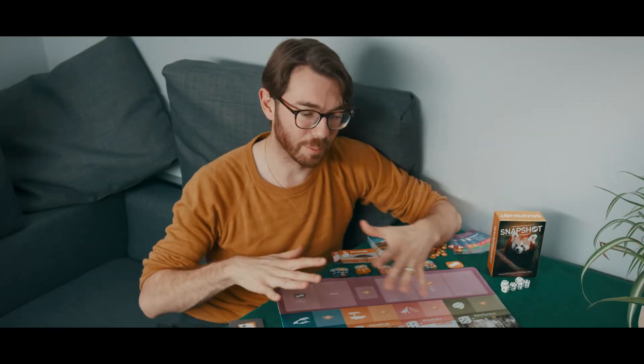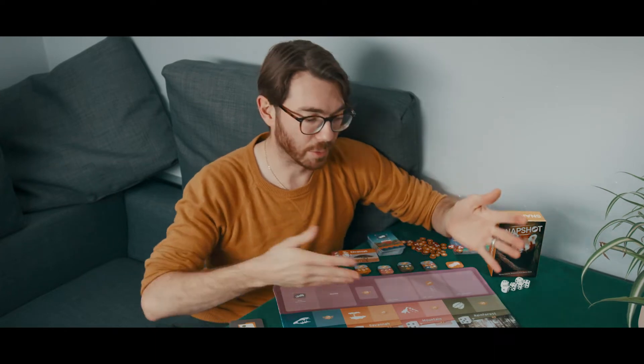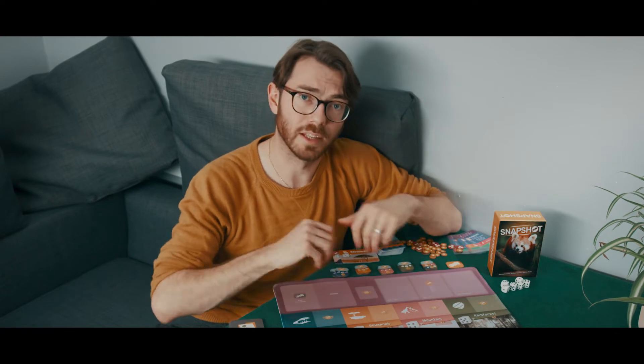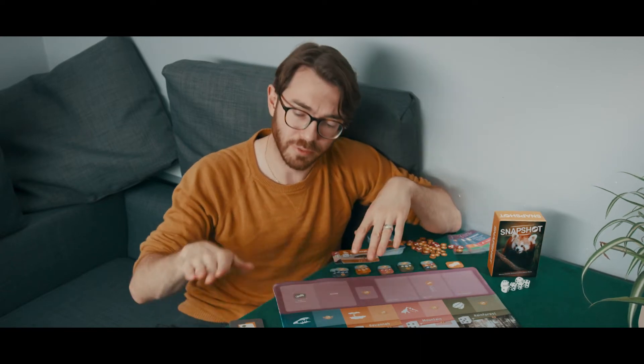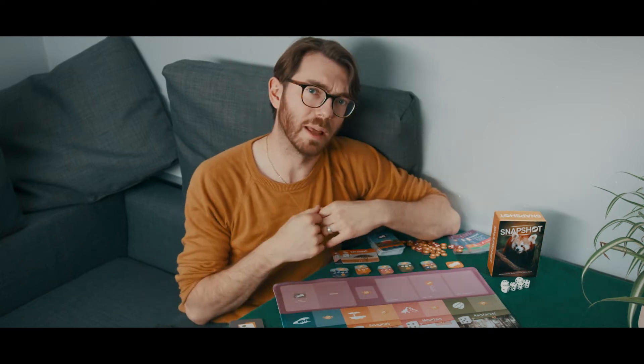This playmat was intended to encompass the entire shared space of the Snapshot game experience — the animal cards, the habitats, etc. — all of that will be placed on this board. However, when you photograph the animals, you take them off and put them into your own supply, your own stash somewhere else, because otherwise the playmat would have had to be huge to encompass all the options.